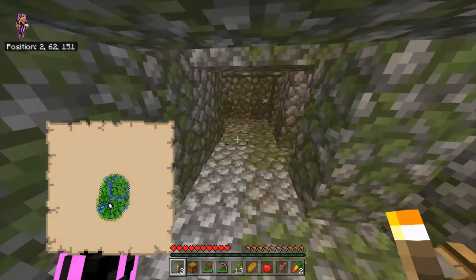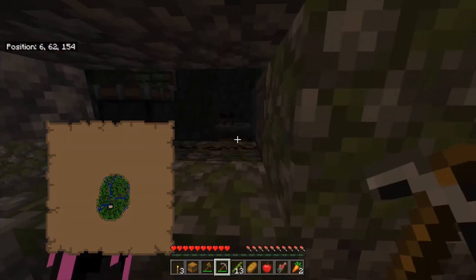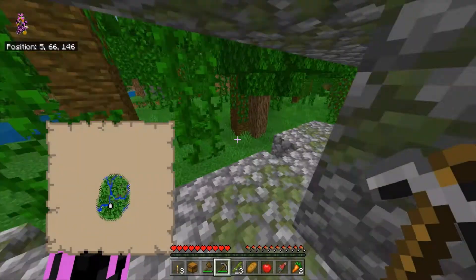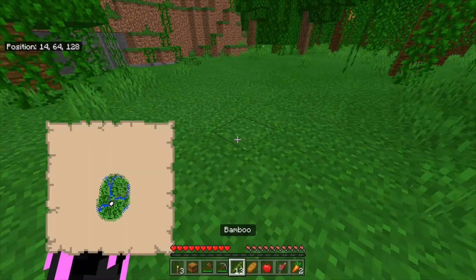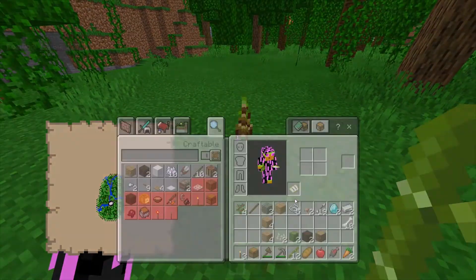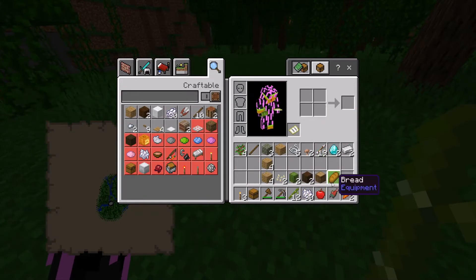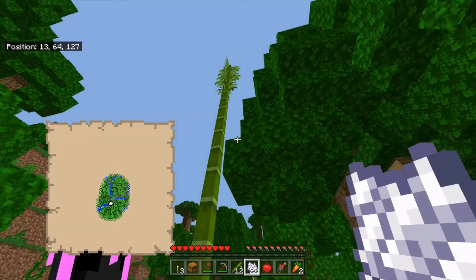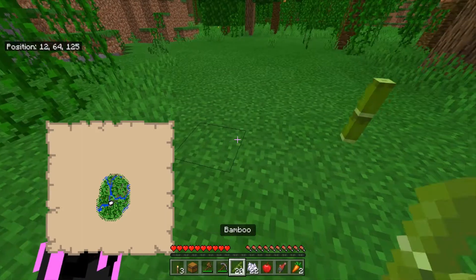For the second chest, which is right over here, you want to mine into the wall and grab the chest — in there you'll find one diamond and a few more bones. Once you've gotten this stuff, head outside. Hopefully you've gotten a bit of bamboo either on the way or in the temple, so place that down, craft your bones into bone meal, and bone meal it a few times until it becomes a tall bamboo. Chop it down and repeat until you have quite a bit of bamboo.